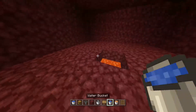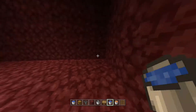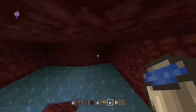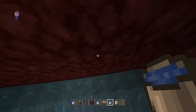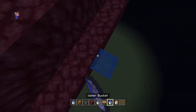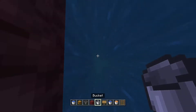Inside the box, place four water buckets in the corners just like this and they'll all flow to the center. The way to get out of the box is to build a little hole, build up like this, then place water, pick it up, and ride the water down just like this.